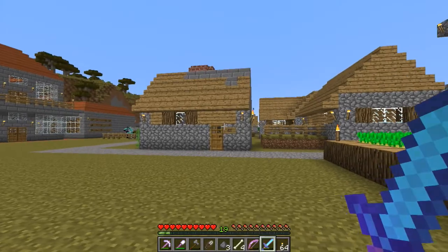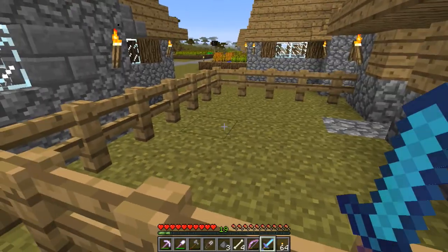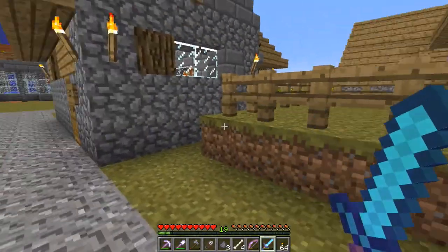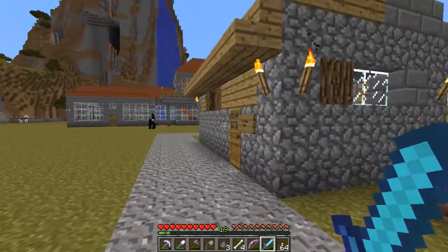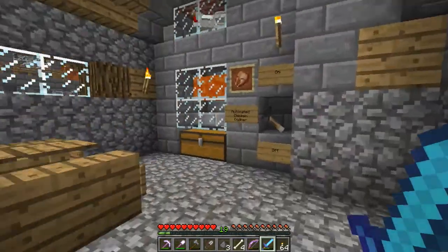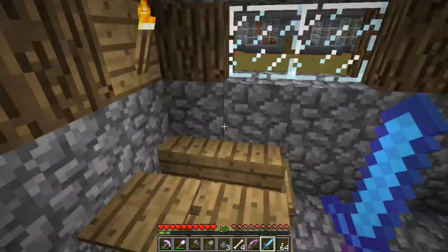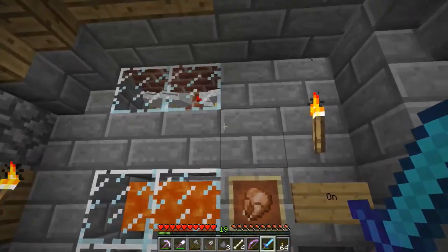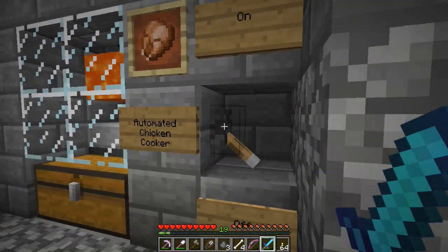Another project I thought I was recording was this house right here. I was breeding all my chickens in my chicken coop, and at one time an enderman stole a block and all my chickens escaped — kind of funny, kind of wish I was recording that. Instead of a farm I decided to build a chicken shack, which is basically an automated chicken cooker. My adult chickens drop their eggs into hoppers, which go down into a dispenser, and then I can turn the machine on and it starts dispensing eggs.